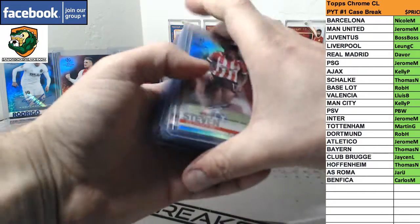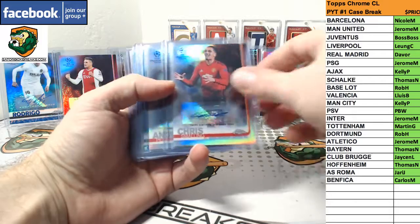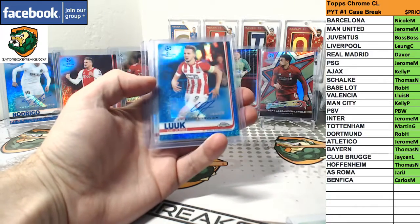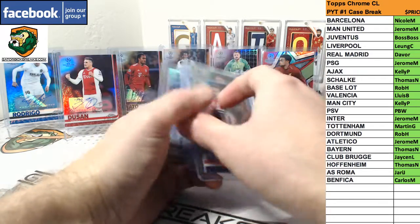Autographs: Bergwin, Nearez, Smalling, Pereira — Blue Wave, Benton, Courtois numbered to 75. Zoe — Green to 99. Dijon — Blue to 150. And Tadich base for Ajax.